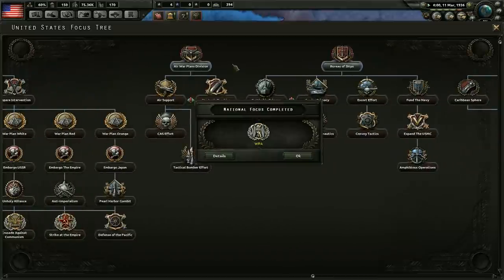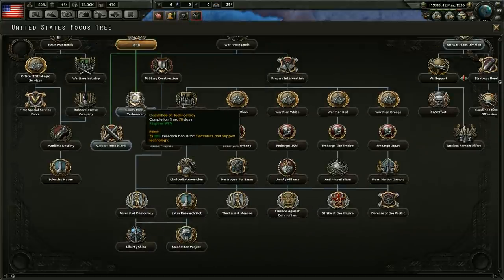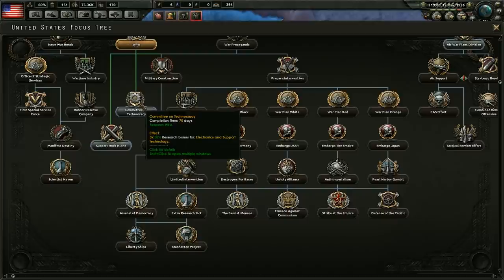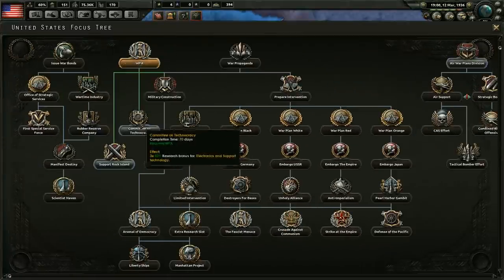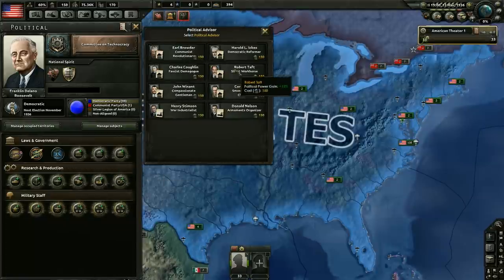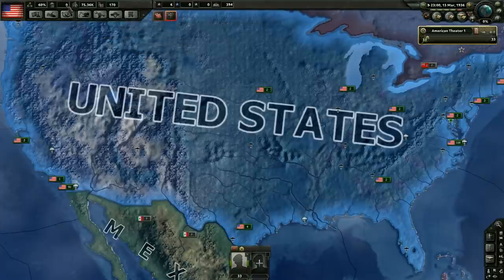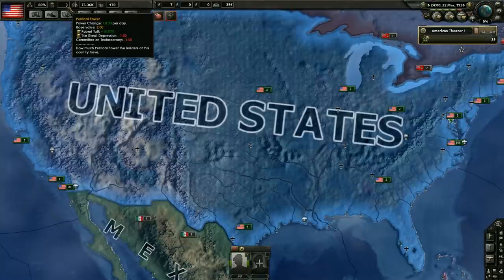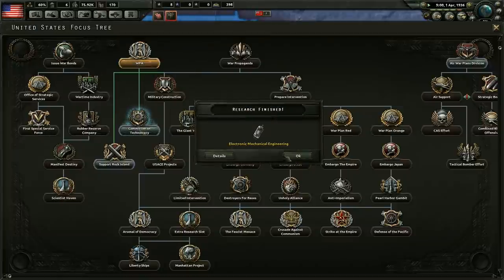We did finish the WPA, which is nice because we're in this national focus tree right now. We can do the committee here — this is going to give us research bonuses for electronics and support technology, something we probably definitely want. We now have 150 political power to go ahead and add somebody. I think it's obvious we should add the silent workhorse right from the start, to make sure that we can get our political power going up as quickly as possible. Because we're not accumulating much right now due to the Great Depression — it's a negative 1 modifier.